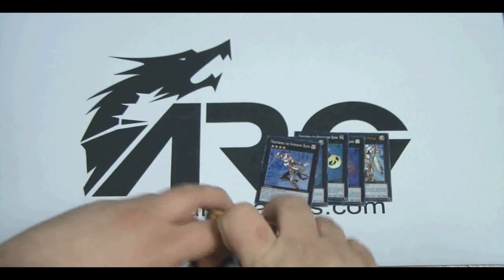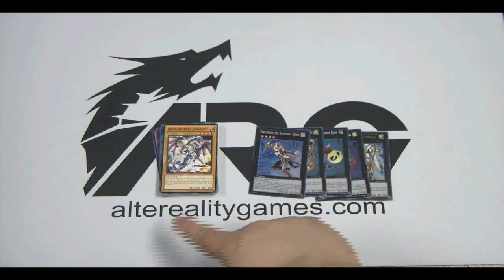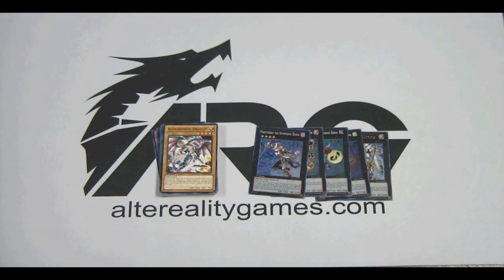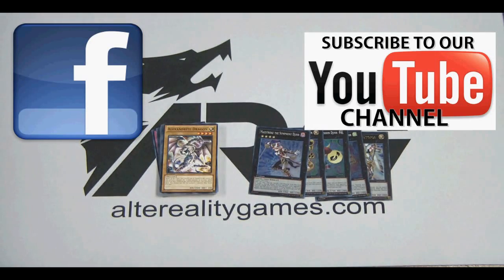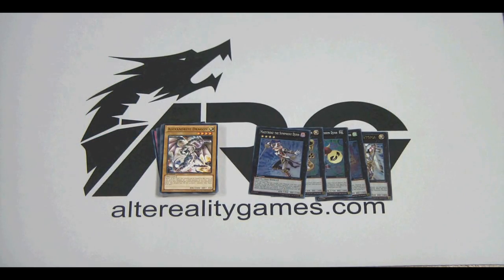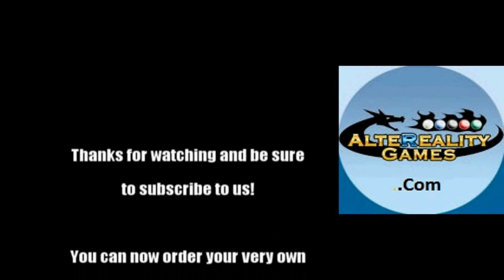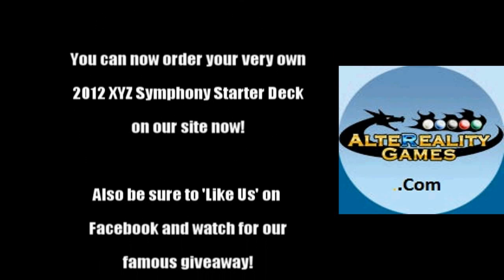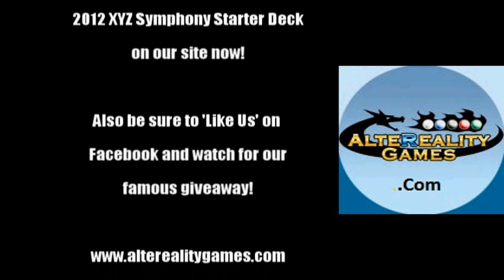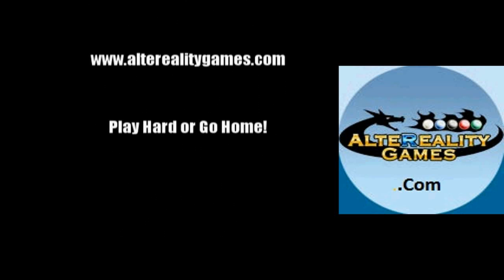Great deck overall — it comes with a lot of great reprints, and as you can see, five new cards that you'll definitely want to take advantage of, along with Utopia, which is always a great reprint. You can now get this deck on our website alteralitygames.com, and we'll be giving away the contents of this deck on our Facebook, so make sure you like us there. The link is in the description box down below. Subscribe if you haven't already. This is Alterality Games signing out — thanks for watching, play hard or go home!